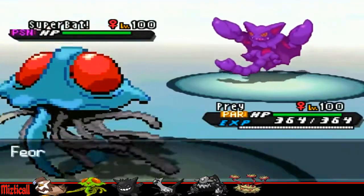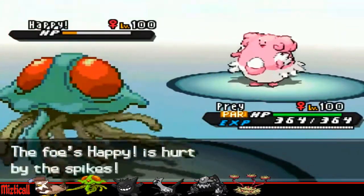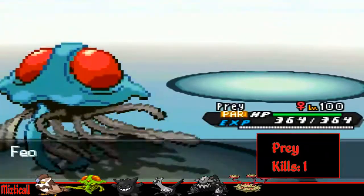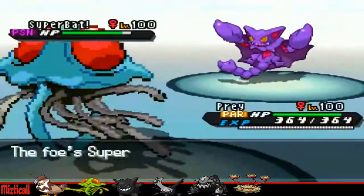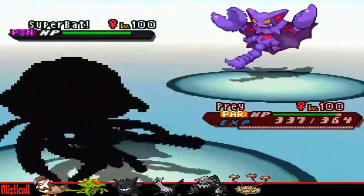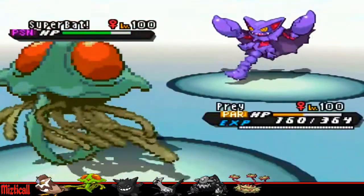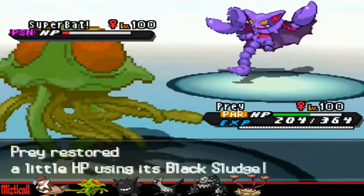I'm going for Sludge Wave on Gliscor, trying to do as much damage as possible. He sends in Blissey, and it's going to take so much damage from all the entry hazards — it's actually going to die to a Sludge Wave right here, because it's rainbow-stacked with hazards. Even a Blissey cannot live that. Now he only has his Gliscor left, and I can just keep going for Sludge Wave — it does like 90 to 95% damage.